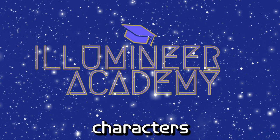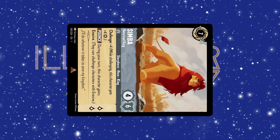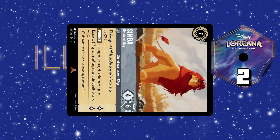You can also use characters to quest or to challenge. Questing is the easiest and maybe the most important. To quest with a character, you first have to look at their lore value. If we go back and look at Simba again, we see he has a lore value of 2. As long as it isn't the same turn as we played him, we can quest with him, exerting him and adding his lore value to our overall lore count. To remind you, the first player to get an overall lore count of 20 wins the game.